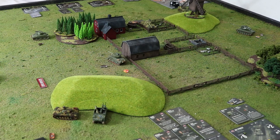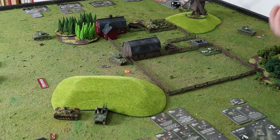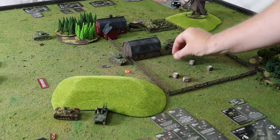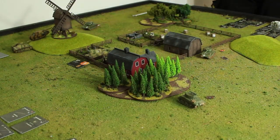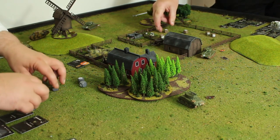Shooting! The Pershing goes first with initiative ten — six dice, re-roll one as a medium tank. Hits and a crit! Jagdpanther basic survivability of two, hold down is another two, moved two — caps out at six. I stop four. Crit goes through — nice.